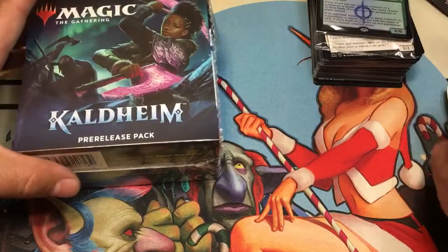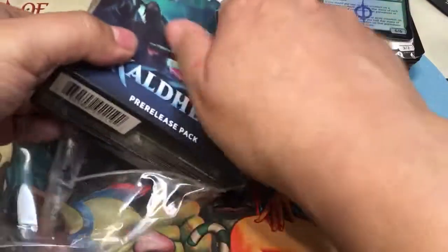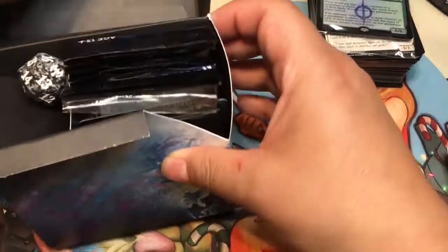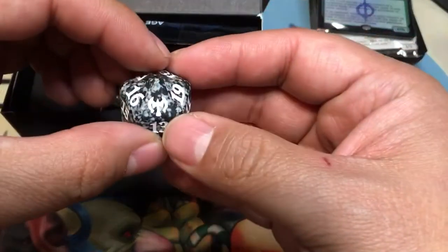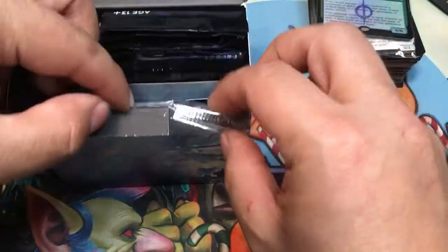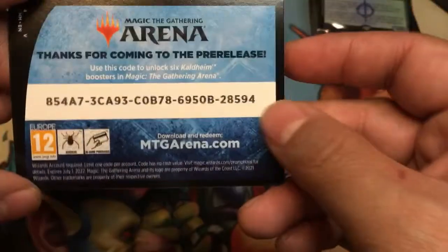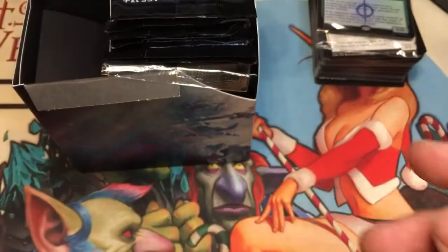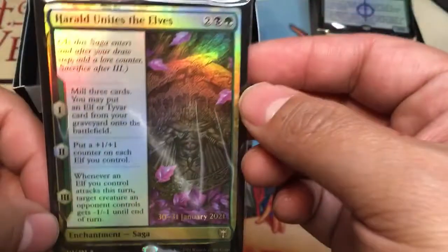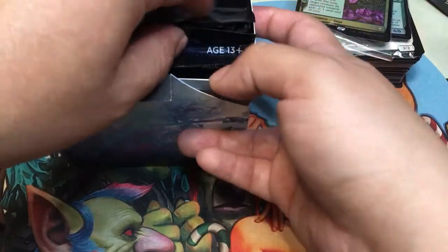Alrighty, off to kit number two. Here we go — another black one, nice. The promo is Harald Unites the Elves. Nah, meh — ain't no Vorinclex. Alright, so here we go.